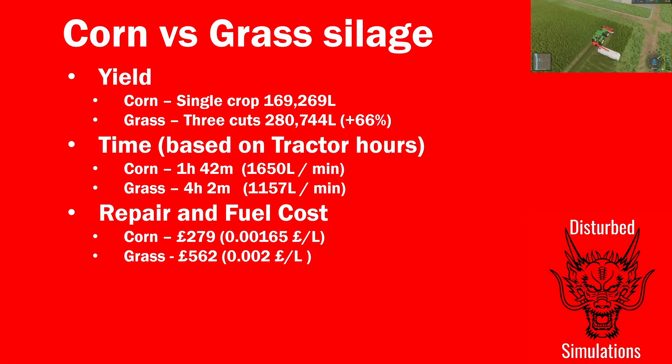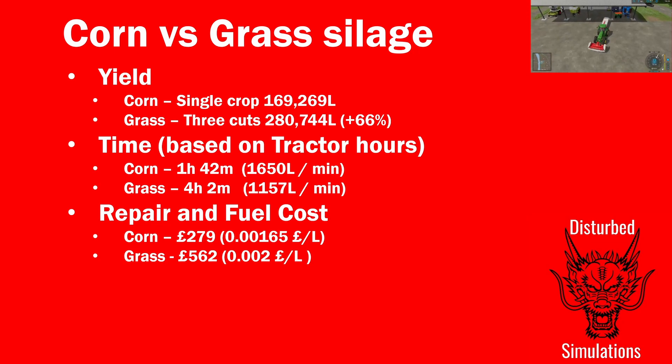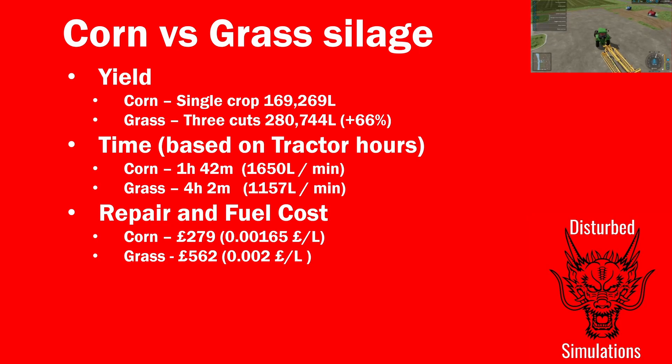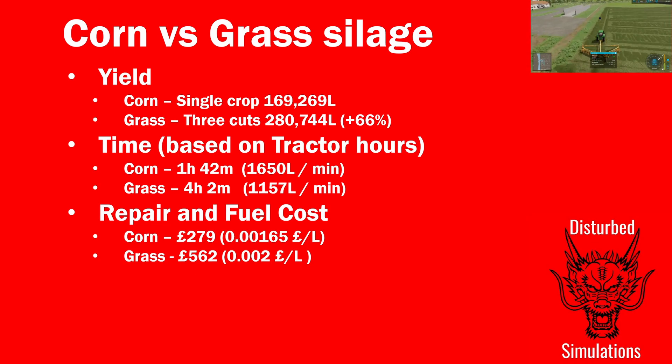In terms of yield — using the same field in both cases — corn gave a single crop of silage at about 170,000 liters. Grass gave three cuts, each just over 90,000 liters at about 93,000 each, totaling about 280,000 liters of grass silage, which is 66% more. That's quite a lot.